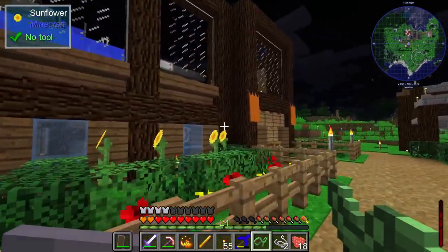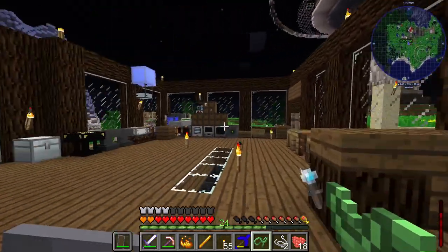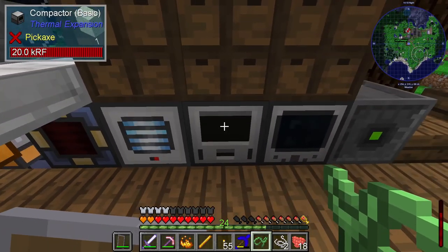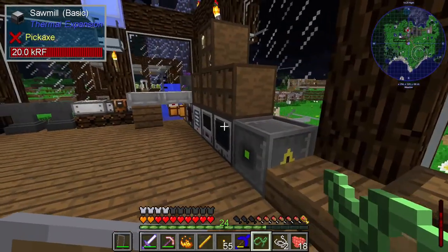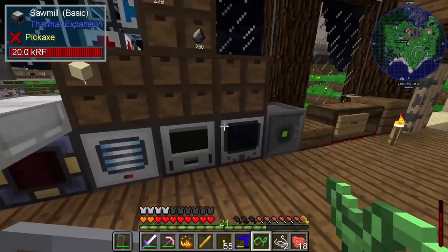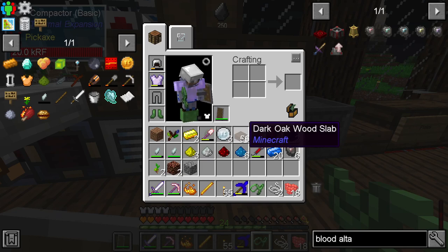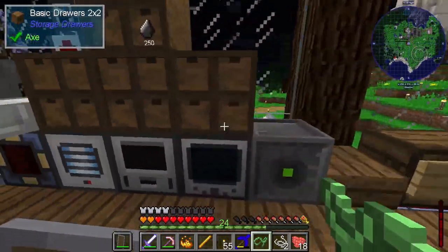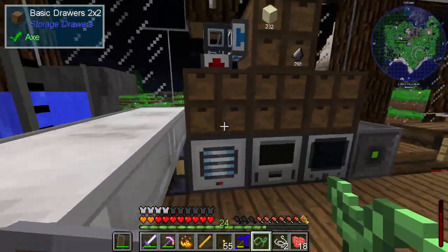A bit more has been done inside with machinery upstairs — we've now got a pulverizer, compactor, sawmill, and an atomic reconstructor. They all do machiney stuff and honestly I don't know what most of them do. I know what the sawmill does for cutting things in half — I used it a lot to make the slabs for decorating the wizard's tower ground floor — but other than that I'm not really sure. I've been promised some explanations, so if you come along to the next stream you can listen in while I'm told how and why everything works.